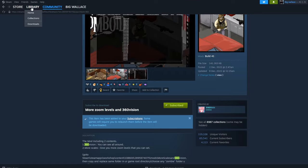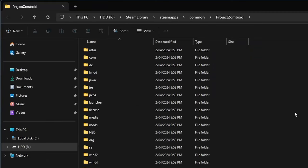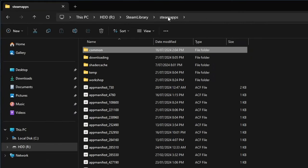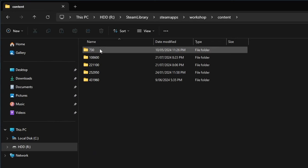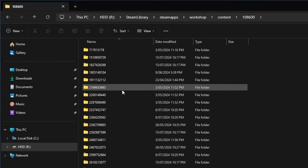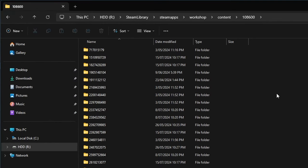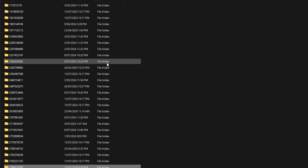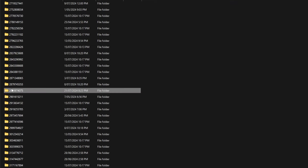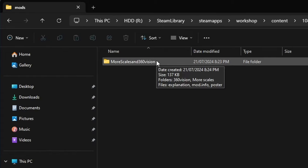We're going to go into our library, right-click on Project Zomboid, go to Manage, then Browse Local Files. From here we need to go back to Steam Apps and look for the Workshop folder. Then go to Content and then the folder numbered 108600. The folder we want inside there is named after the Workshop ID we noted — looking for the one ending in 075. Double-click it, go into Mods, and there we are: More Scales and 360 Vision.